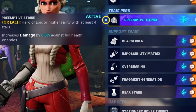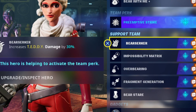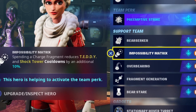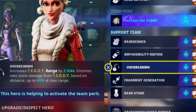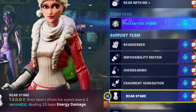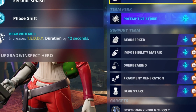The build I've gone with has preemptive strike, just because I want to do a tiny bit of extra damage against full health enemies. We have berserker to increase teddy damage by 30%, impossibility matrix so spending a charge fragment reduces teddy cooldown by an additional 10%, overbearing to increase range by two tiles where further enemies take more damage, fragment generation so every 39 limb hits we get an extra charge fragment, and bear stare so it fires more lasers from the eyes.